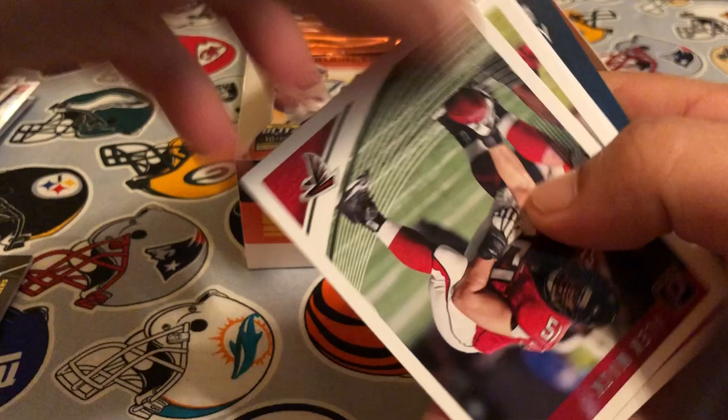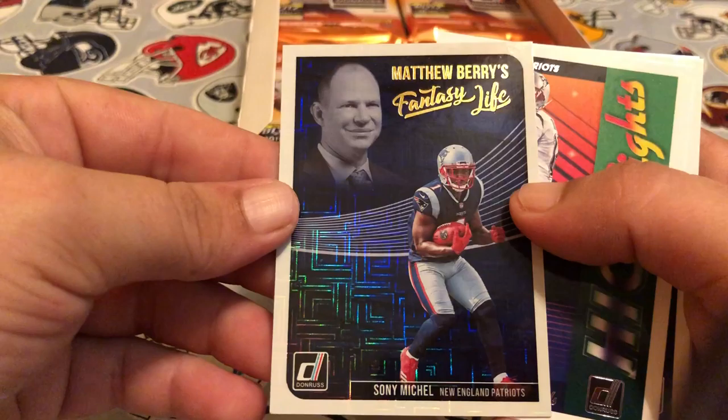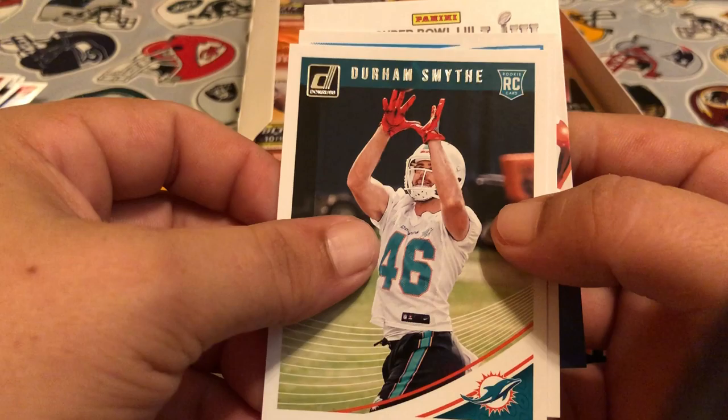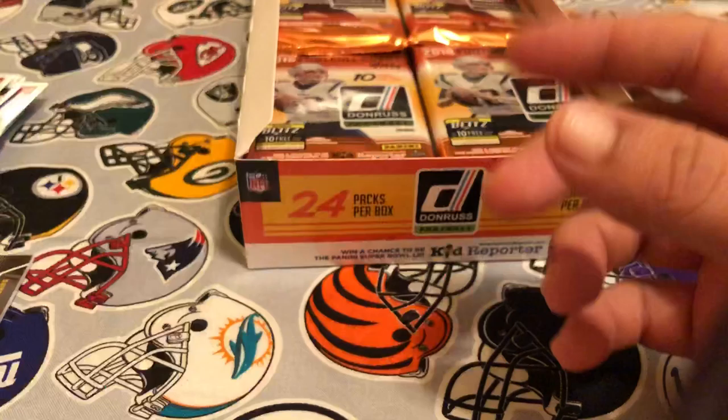Pack four: we got Jordy, Devontae Booker, Alex Mack, Eric Fisher, David Johnson, Marshon Lattimore. We've got a Fantasy Life of Sony Michel. We've got Highlights of Tom Brady, and then our rookie is Durham Smythe and a Josh Allen rated rookie — nice, getting a lot of good quarterbacks.